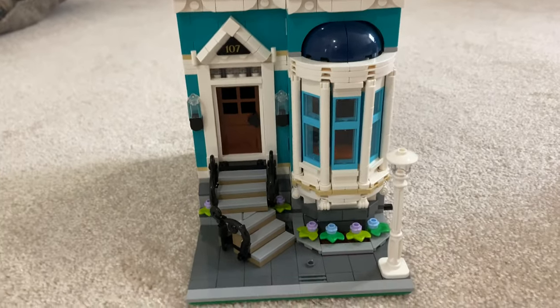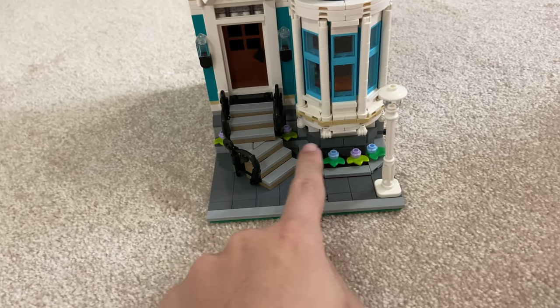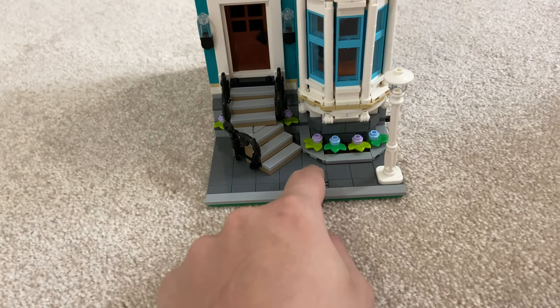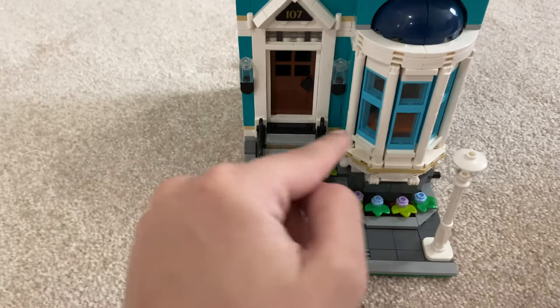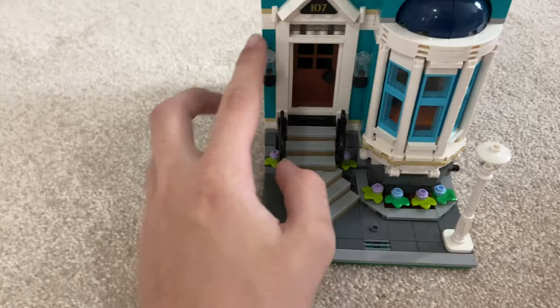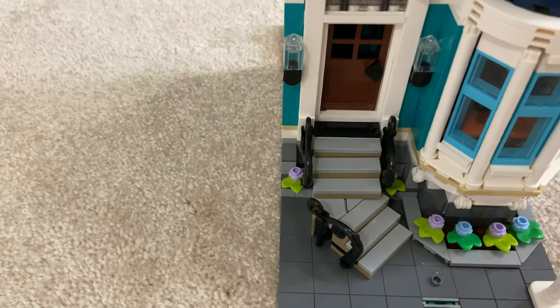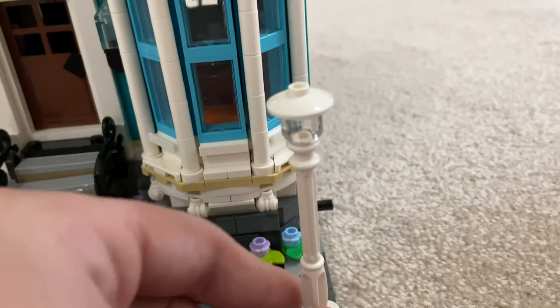Let's look at the exterior first. We've got the nice walkway. I don't think I was supposed to put that there — I think it was the mailbox. We've got some flowers on the floor bed. Some lights, which are very nicely done. I love these new pointy bits — they're like little pyramids. I don't think they've made them before. If I'm wrong, my apologies.